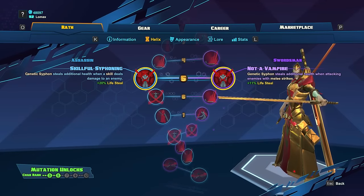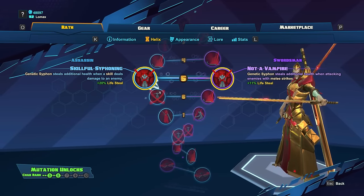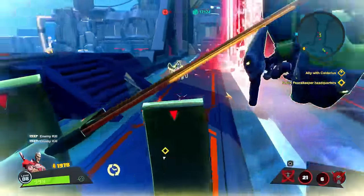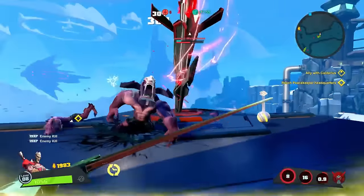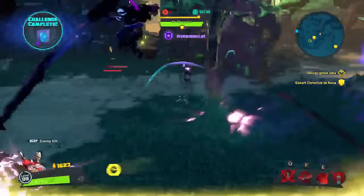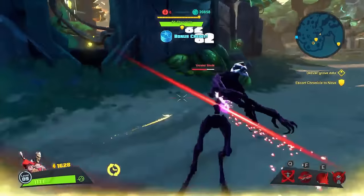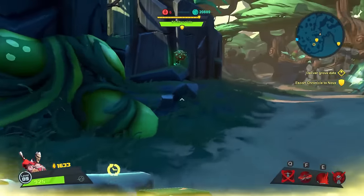At level 5, we're going to get two buffs to Genetic Siphon: Skillful Siphoning and Not-A-Vampire. Skillful Siphoning grants additional lifesteal whenever a skill damages an enemy, while Not-A-Vampire grants additional lifesteal when Wrath deals damage with melee strikes. Skillful Siphoning can give you a good deal of healing, especially when you use your ultimate, but once all your skills are on cooldown it becomes much harder to heal. I prefer Not-A-Vampire because it will give you more sustained healing, whereas healing with your skills will be done in bursts.